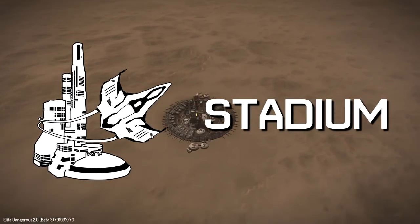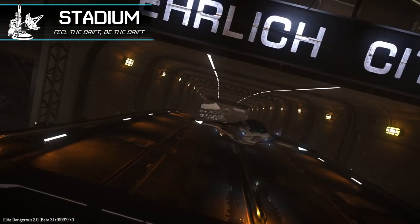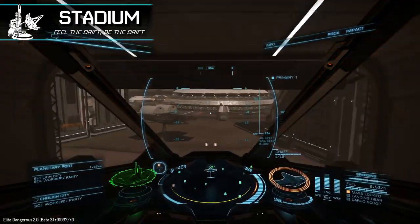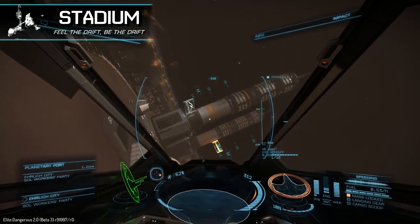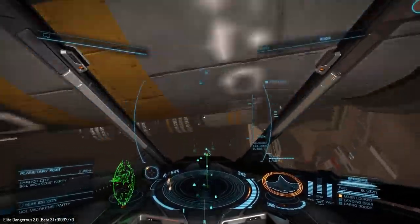Stadium racing is a slalom-based event that can be run in any of the larger settlements that are common to many inhabited planets. Here, timing is everything as you drift your ship around corners, waiting for that right moment to punch the boost around some of the wider arcs in the course.